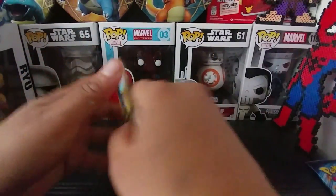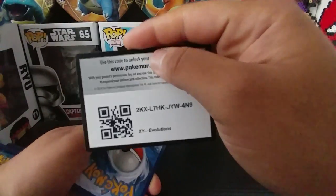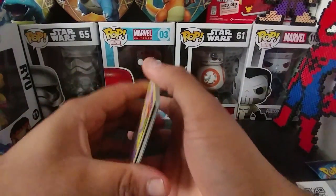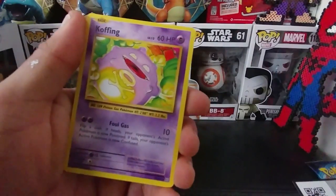I'm looking for Charizard — any kind of Charizard. Here's the code card. Three from the back — the card trick.